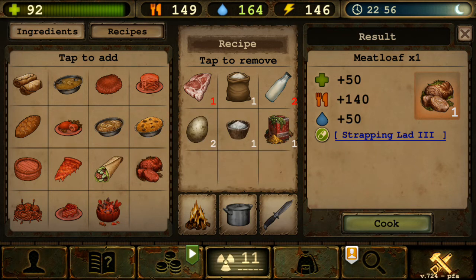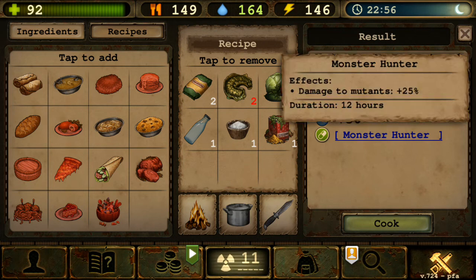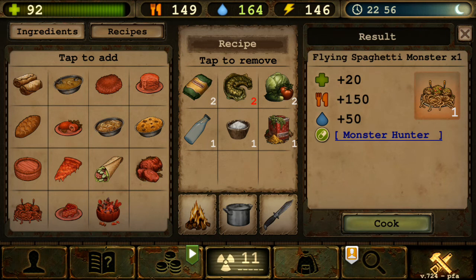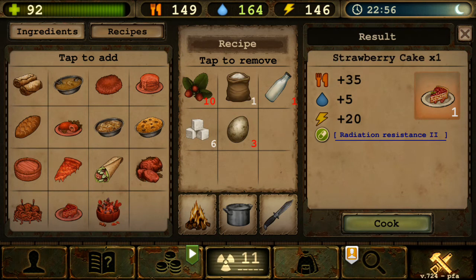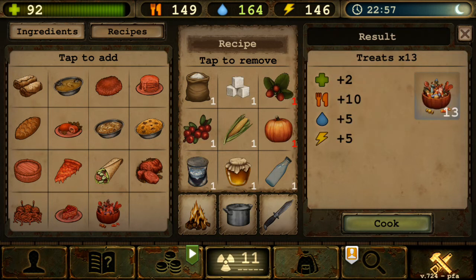There's also Flying Spaghetti Monster — Monster Hunter: damage to mutants — but again polar armor makes this redundant. Strawberry Cake gives Radiation Resistance minus 2, which is also useless since Chelyabinsk radiation is plus 17. Next is Treats — interesting because it has no expiration date and gives 13 treats from one crafting session.